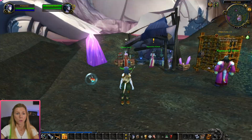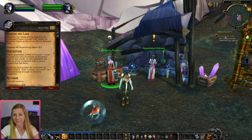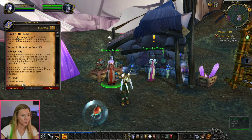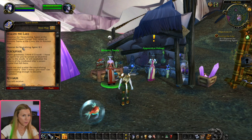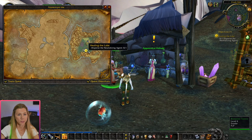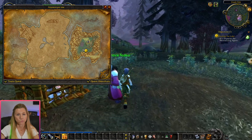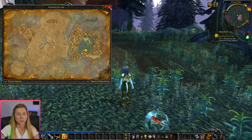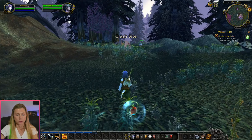I didn't pay attention at all on what that quest is about, so let me just scroll through. Okay — disperse the neutralizing agent at the irradiated power crystal. It's all the way down there and I don't have a mount. That's going to be a fair hike, but that's all good — just run along.